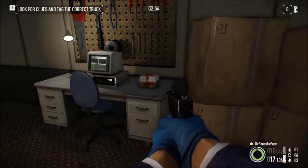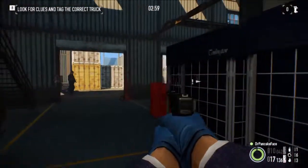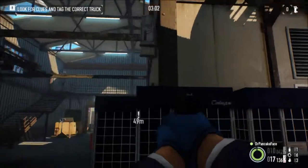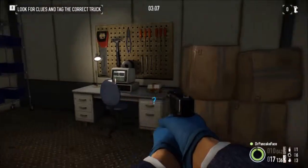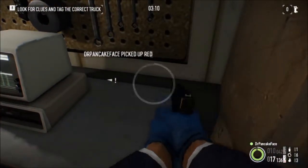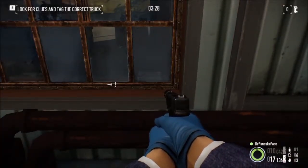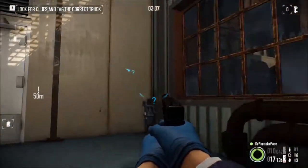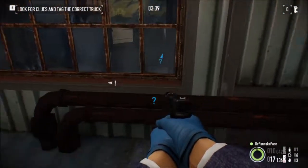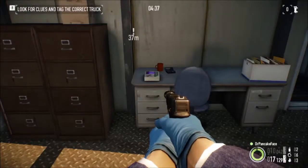For package number 15, we are inside the second building on the first floor. Here's the inside of the building — right over here in the office on the right side is package number 15. For package number 16, we are inside the second building on the first floor. Right over here next to the office furthest from the trucks, on the other side of this window, is package number 16.